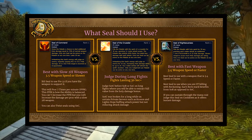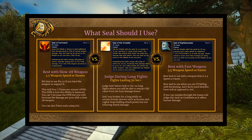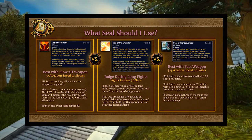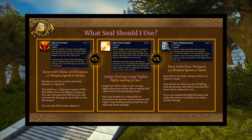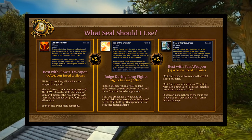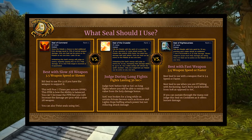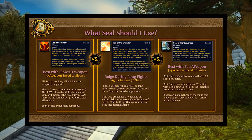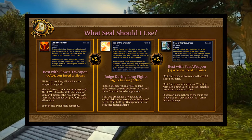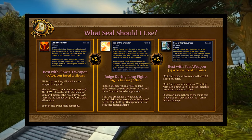Seal of Command is balanced in a bizarre way — it's balanced around 7 PPM, so it procs seven times a minute no matter what. You can't get it to proc more, but you can get it to proc harder with a slow two-handed weapon with high top end. Seal of the Crusader: you're not really going to use the seal portion of this ability, but you will judge it on fights lasting longer than 30 seconds — stuff like bosses or elites — where you can extract full value from the bonus holy damage.